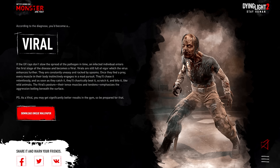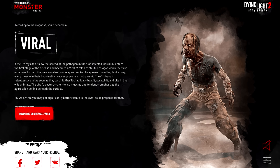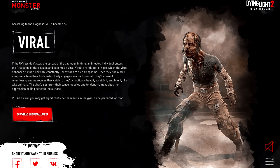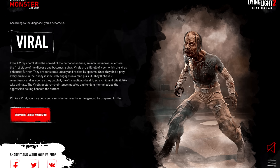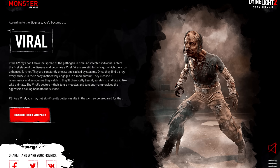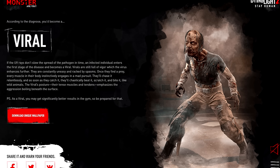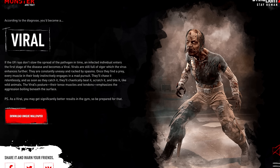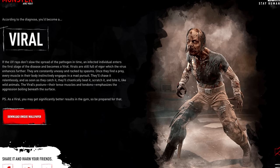Virals are still full of vigor, which the virus enhances further. They are constantly uneasy and wracked by spasms. Once they find prey, every muscle in their body instinctively engages in a mad pursuit. They'll chase it relentlessly, and as soon as they catch it, they'll chaotically beat it, scratch it, and bite it like wild animals. The viral's posture, their tense muscles and tendons, emphasizes the aggression boiling beneath the surface.